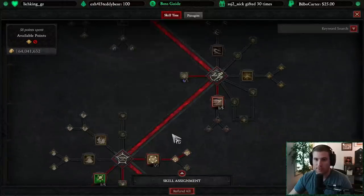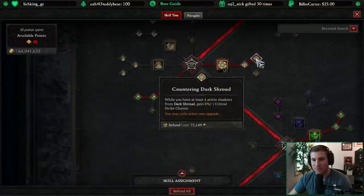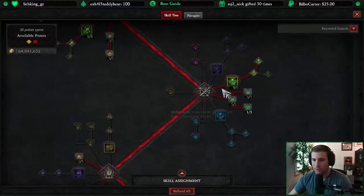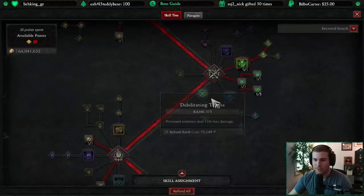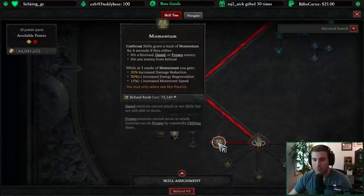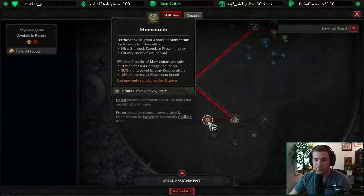Weapon Mastery for more damage, Dash to get around the fight and avoid damage when possible. Dark Shroud is a defensive aspect that's also giving us damage through countering Dark Shroud with some extra critical strike. Poison Trap is important — we've got a chance to reset our imbuement here, and we have a lot of damage when a trap is up or when someone is poisoned, so this exponentially increases our damage. Here's Poison Imbuement with Blended Poison Imbuement enhancement, some poison masteries, and Trap Mastery combined with our Poison Trap. Momentum is important — try to attack from behind so you can use Shadow Strike or just try to hit the boss from behind.